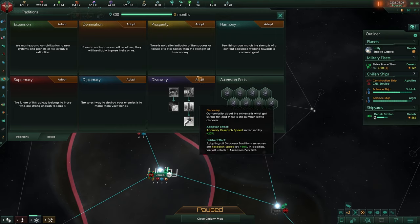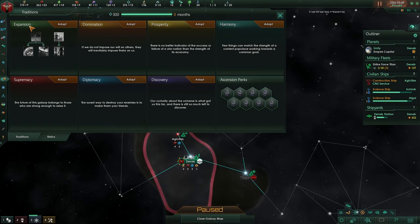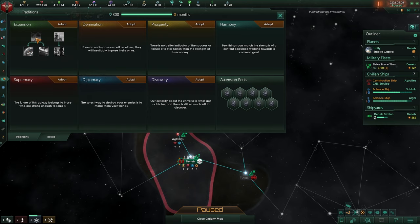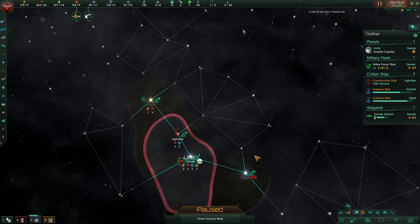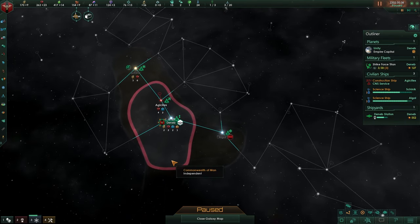All of this is quite nice, but what are we going to select? I'm going to go for expansion. I want influence cost reduced because we don't have too much influence, I want a new colony pop and the population growth speed. We'll get the rest later and then start on discovery. There we go — next episode we'll be unpausing, getting this system, and starting colonization with the ship that's almost done.